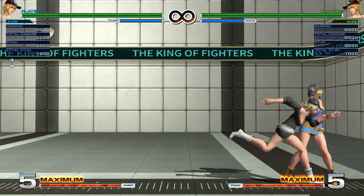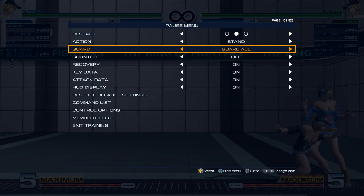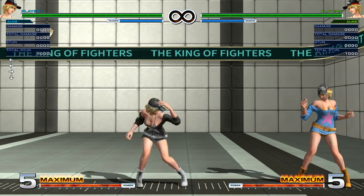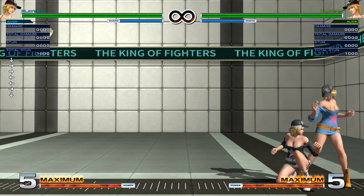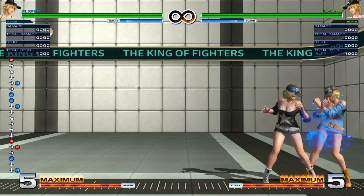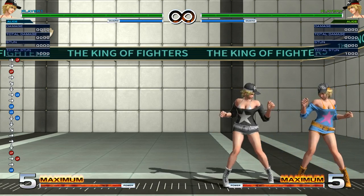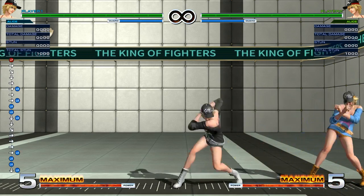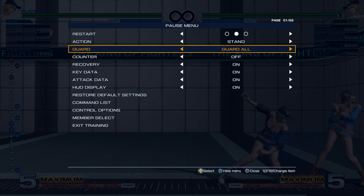The other thing I wanted to show off is the other block string I showed into the corner — though it actually doesn't have to be in the corner. If you do gouging B into close B into the command normal, just use the A version of her power, the south time variation charge. If you get the hits from this, you should be able to convert into a super.